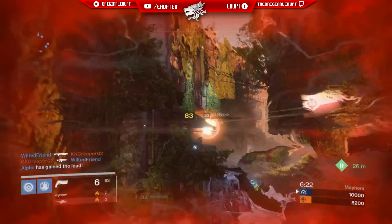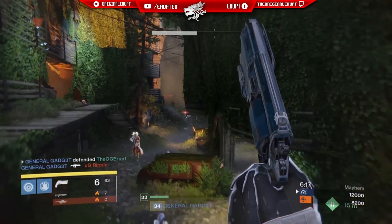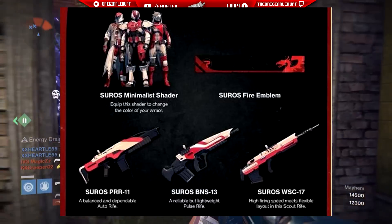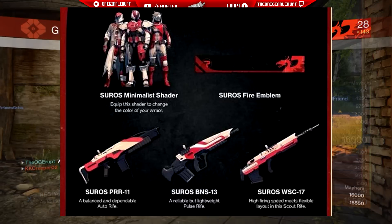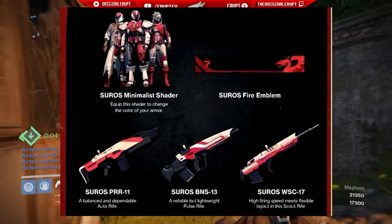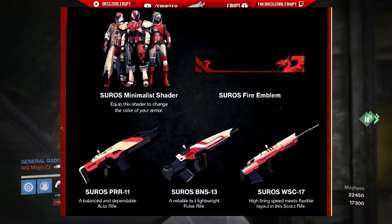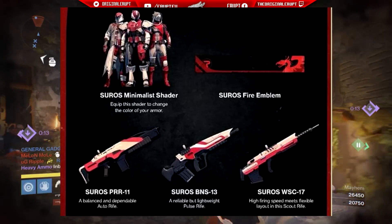So I think we should start with the skin shader. This skin shader is called the Suros Minimalist shader and it really goes well with the colour scheme — you've got the white and the red and it just works perfectly with all three characters from the thumbnail on screen. Regarding other pieces of gear, exotic or legendary or any rarity, I'm not sure if they'll have the same perfect look, but the Taken King gear shown in the trailers for the Warlock, Titan, and Hunter works very well with these colours, and I'm sure it'll work well with many other pieces of armour too.